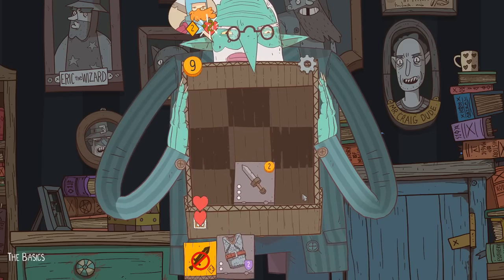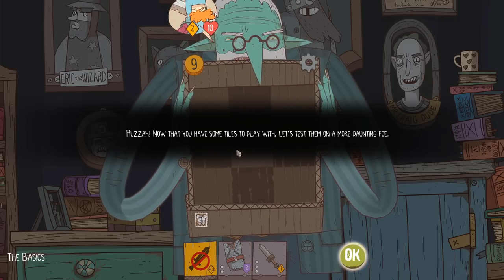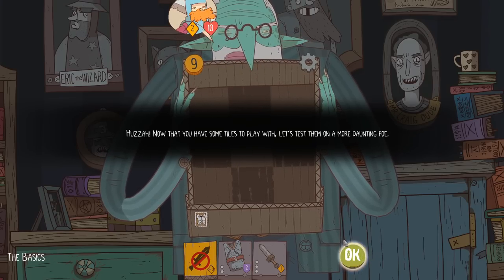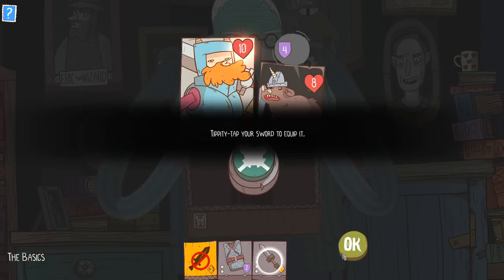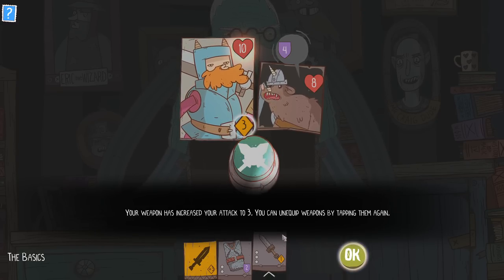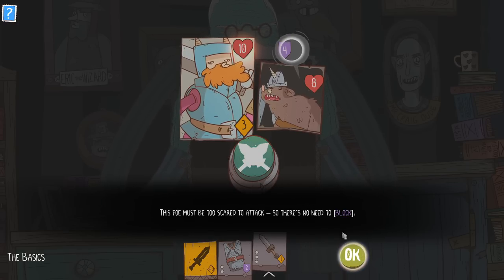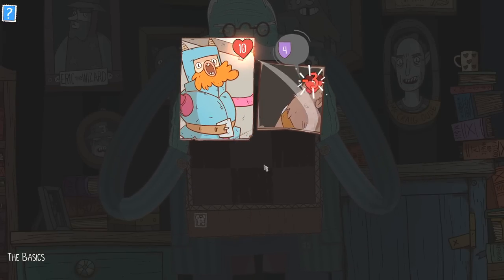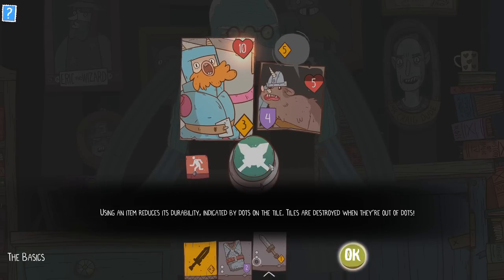The chain mail will give us some more HP — HP's good. And we've got a basic sword right here that gives us one attack. Now that you have some tiles to play with, let's test them on a more daunting foe. We can equip our sword — our weapon increased our attack to three. You can unequip weapons by tapping them again. The foe is too scared to attack, so there's no need to block. Oh, it's got durability.